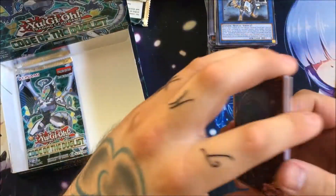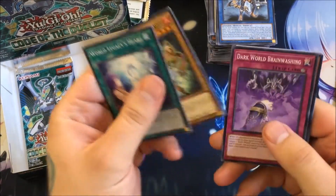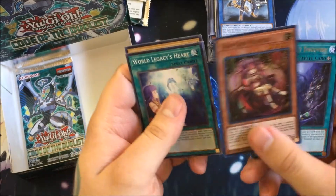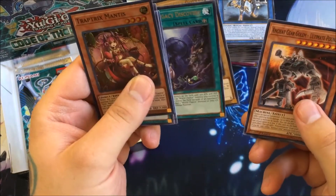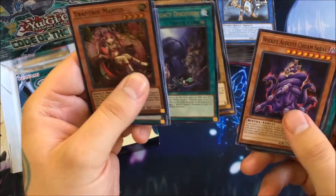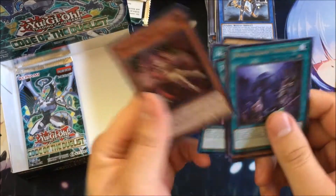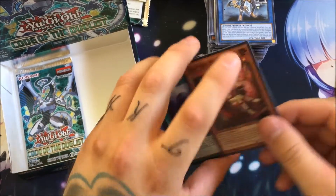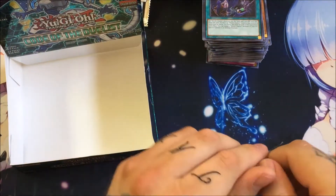Second to last pack: World Legacy's Heart, Chosen by the World Chalice, Dark World Brainwashing, Trap Tricks Mantis again, World Legacy Discovery, Beckoned by the World Chalice, Ancient Gear Golem Ultimate Pound, Wicked Acolyte Chilem Sabacc, and Twilight Twin Dragons — a really nice card if you have both Judgment Dragon and Punishment Dragon. Awesome to get that support.